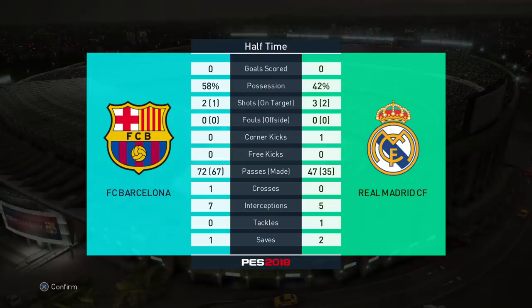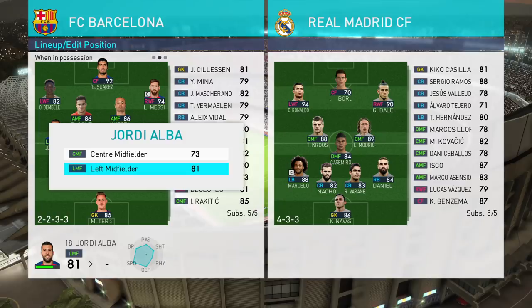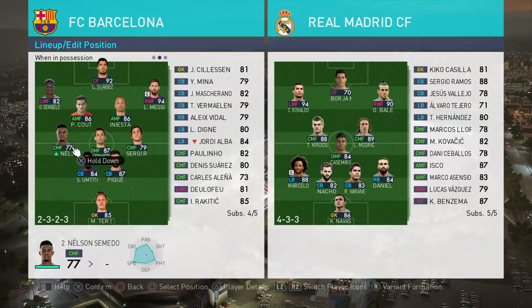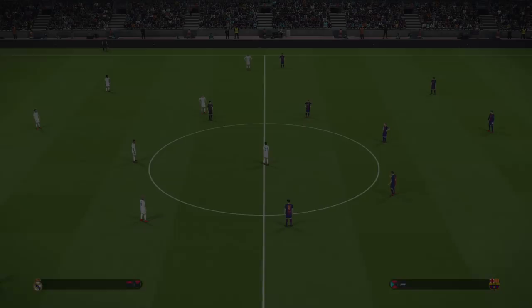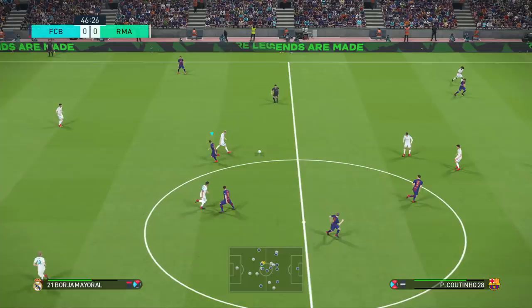Plenty of possession, getting into the right areas but not quite converting. What I'm going to do now is move Jordi Alba to central midfield as I mentioned, and bring in Nelson Semido — he can play out of position without a problem. It'll probably add a little more defensive stability, but going forward that attacking left-mid option won't be there, so you can see what I'm going for. Real Madrid are still in an attacking stance.